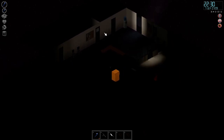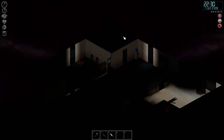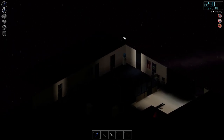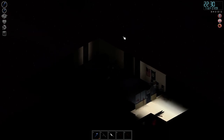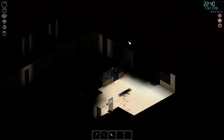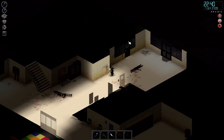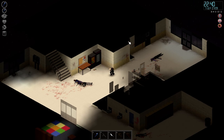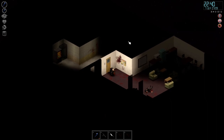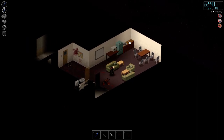All the side rooms are clear apart from these two offices, which I believe are both empty because I can see through the windows — but it doesn't hurt to actually pop in and take a look. School is now clear currently, apart from the ones out in the yard, but it's too late to deal with them tonight. So I'm going to head into the teacher's lounge and grab a nap, and we'll call this an episode. Thank you all for watching — we'll see you next time.